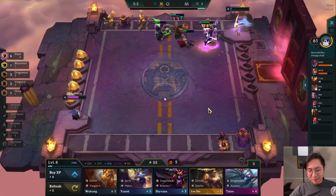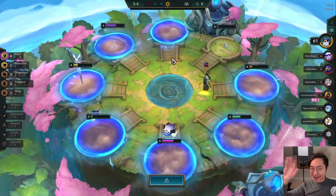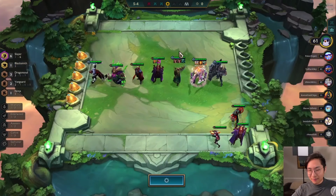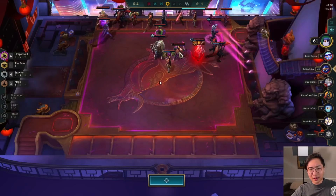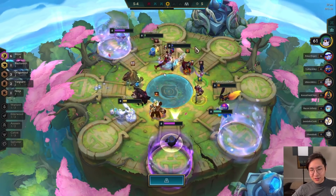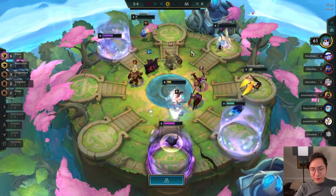We get four gold there. Getting Collector early in stage five just means you have infinite economy. I think it's one of the best items to get if you have an attack damage carry, because you are just going to be farming so much gold, going to level nine very easily, and we have two-star of everything. So even though I really wanted to go Warlords, you see a very strong Chosen as something else and you have to respect it — you have to go for it.